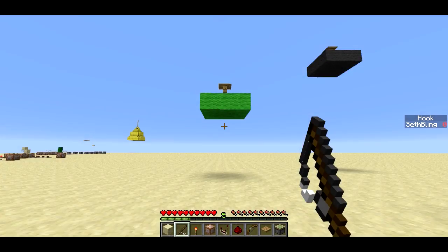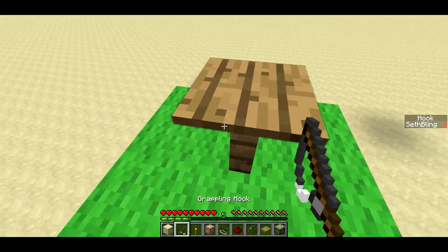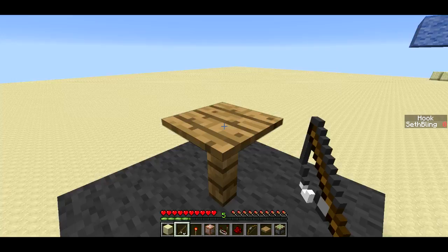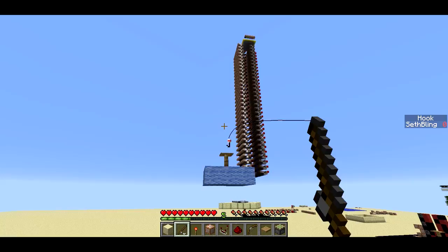Welcome back, Sethbling here. I was watching a video by Squirt Dude about how to use fishing rods to trigger levers in Minecraft, and it gave me the idea for grappling hooks using fishing rods. Here we've got the grappling hook using the fishing rod, and whenever you see a pressure plate on top of a fence like this, it's a post that you can hook onto with that grappling hook. Pretty cool.